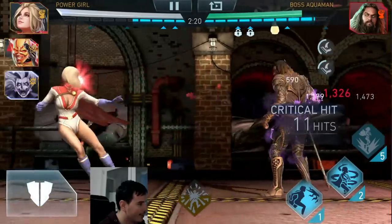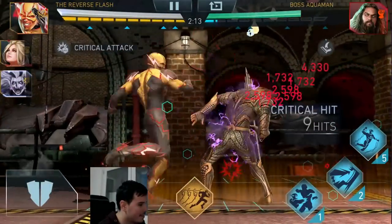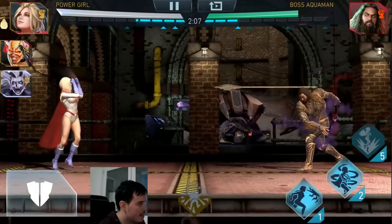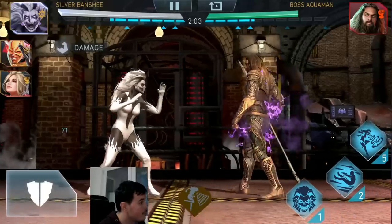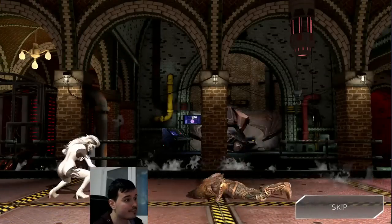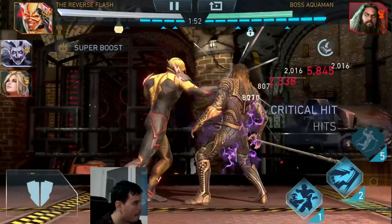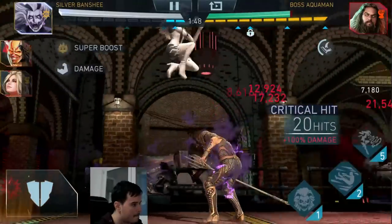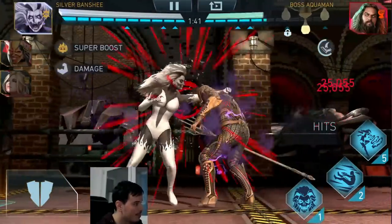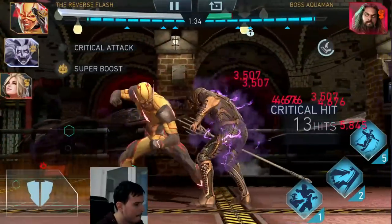Them having so low health is such an issue. Let's use Supermum with Reverse Flash as well, just wasting Power Bars at this point to get these stacks. Does the character need to use it specifically? I need to use the Monster Revenge specifically. It's not like Mr. Freeze's passive where it doesn't matter who on the team uses it. My bad.